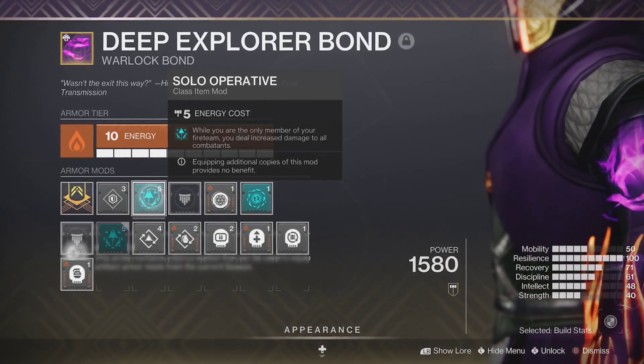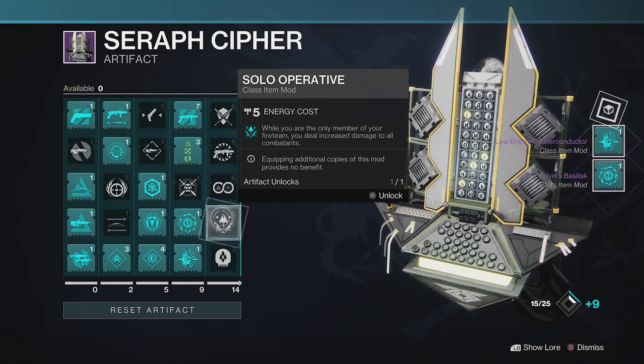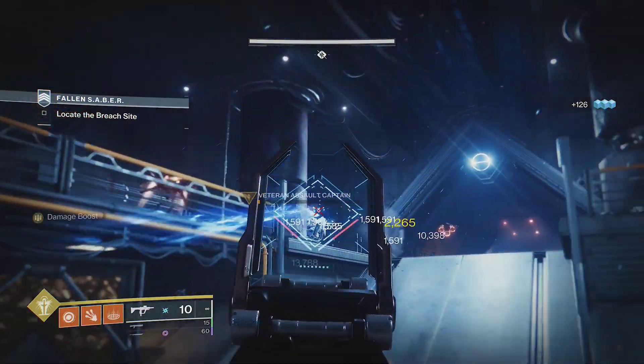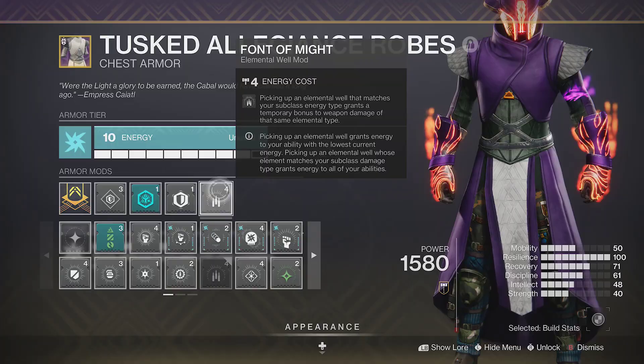This new mod is really strong for solo players. Around rank 35, you'll be able to unlock the solo operative mod in your artifact. This will give you a 15% damage buff against everything while you're playing solo — a passive damage buff that can stack with other buffs like Well of Radiance, Bubble, and Font of Might.